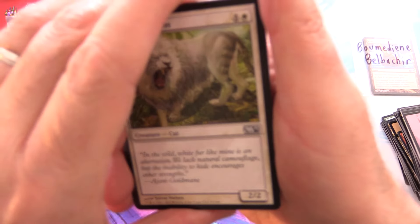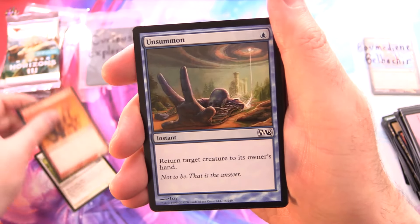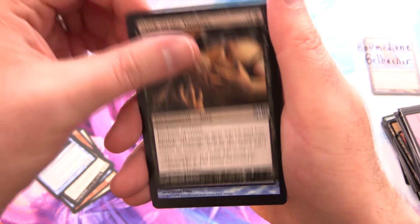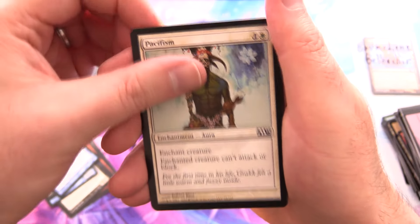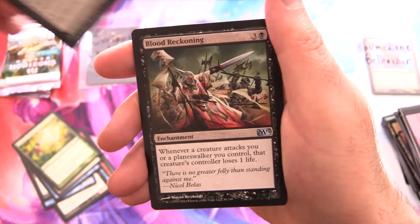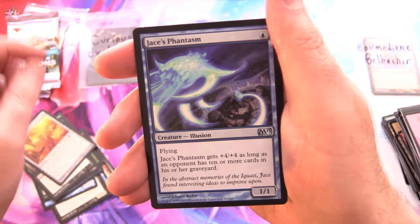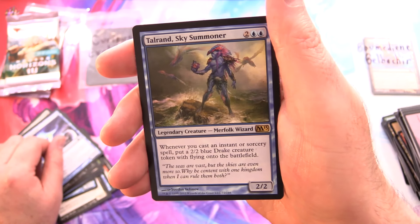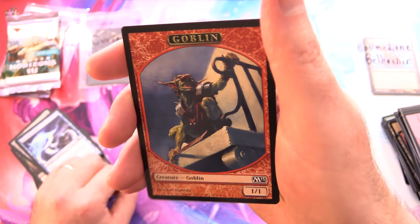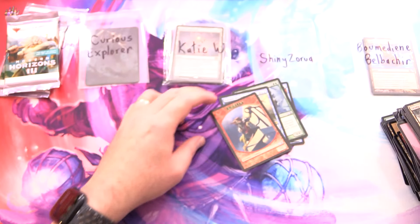On to some Core 2013 — let's see if we can get a Planeswalker out of this one. We have Silvercoat Lion, Mogg Flunkies, Unsummon, Servant of Nefarox, Watercourser, Mark of the Vampire, Encrust, Pacifism, and Bountiful Harvest. Ravenous Rats — that is awesome — Blood Reckoning for the uncommons. Elixir of Immortality, Jace's Phantasm, and Talrand Sky Summoner — hasn't this guy been reprinted about a million times? And a Goblin token, chuck it in, and a Swamp.